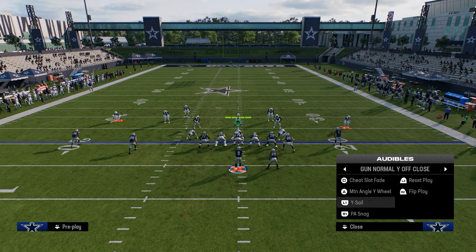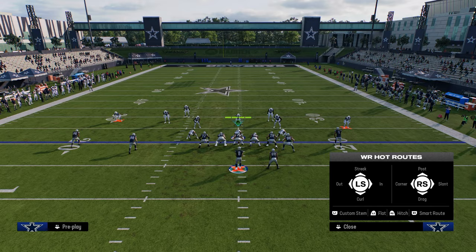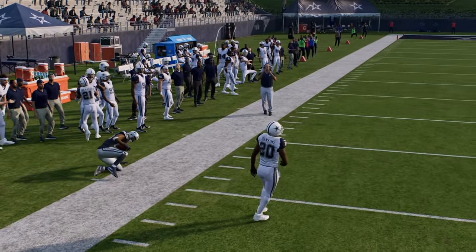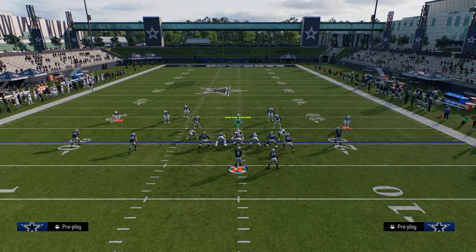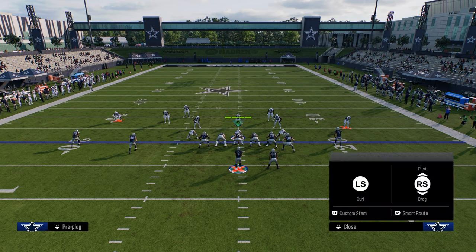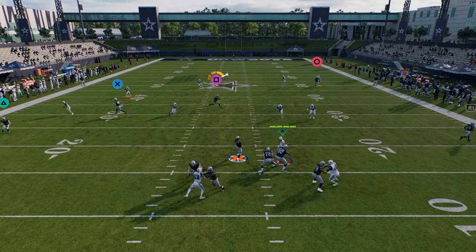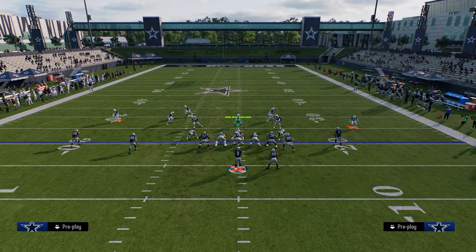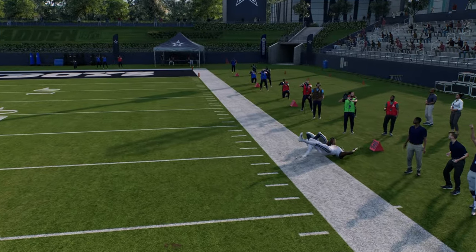Another underrated concept would be motion angle to utilize a double out look. You have a stock speed out stemmed all the way down — a quick hitter — and then you have the speed out behind it as well. The speed out on that side is really good because they have to play cover two. And then Y sail is a very slept-on play. A real simple setup — just slant the tight end. You can see how this just gives a lot of coverages really big issues. So this is the normal Y off close out of the Eagles playbook. I really like this formation. There's a lot of things this formation does really well, including being able to manipulate a lot of coverages.